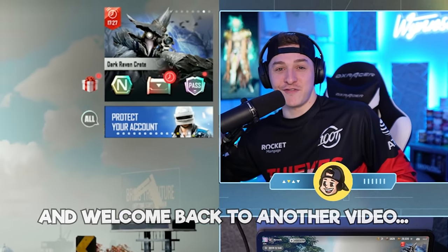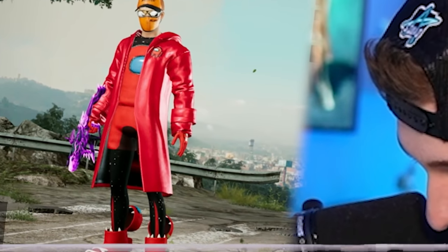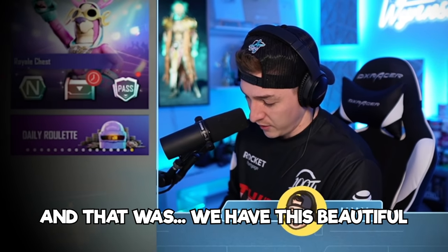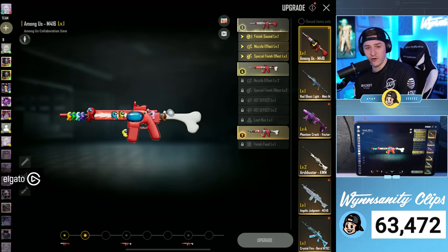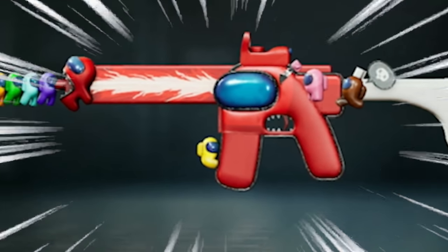What's going on guys, this is when and welcome back to another video. We're back on New State Mobile, back in the update. Last video we maxed out our red crewmate, looking very sus. There is one thing we did not do last time — we have this beautiful Among Us M4 with animated crewmates on the side, and we've got a lot of tokens. In today's video we're gonna work on maxing this bad boy out.